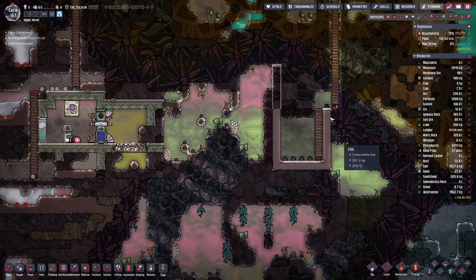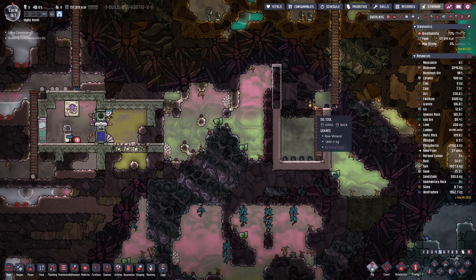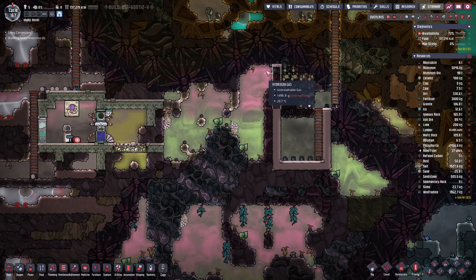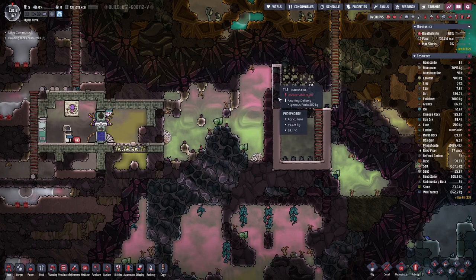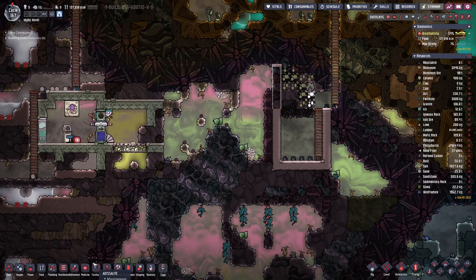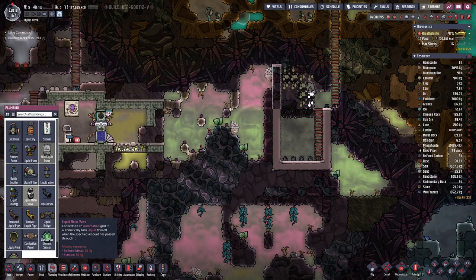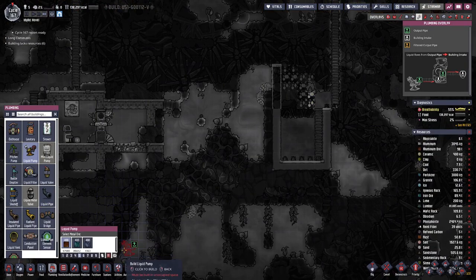We have the basin ready to catch all the water, so I think it's now time for the next step — digging this out. Let's do that with priority six. Once we have this wall done here we can then also check about the final properties of that geyser, and we will have a pump here.